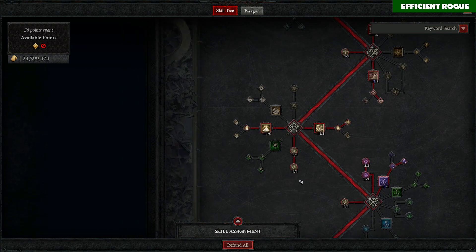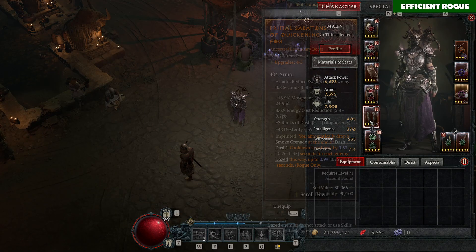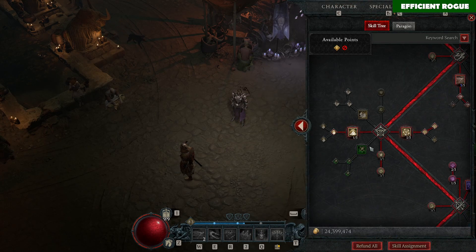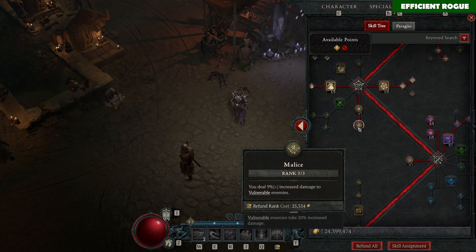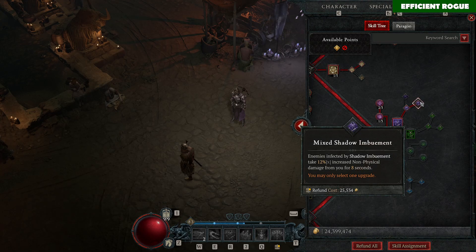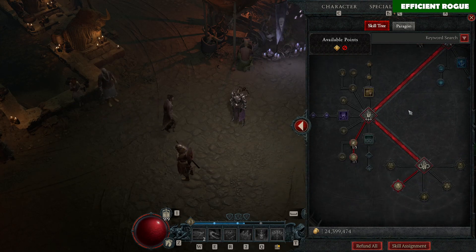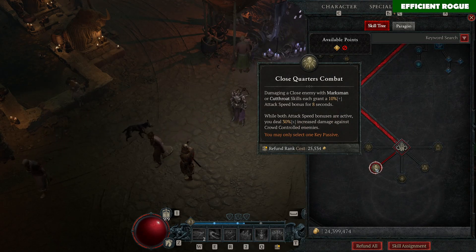We also take the Smoke Grenade skill — take Enhanced Smoke Grenade just for the 20% damage bonus from the Quickening Fog aspect, so Smoke Grenade casts automatically with your Dash. Then take Countering Dark Shroud for more critical strike chance. You want to maximize damage by putting all available points into the passives, including Precision for critical strike. Then max out Shadow Imbuement, take Mixed Shadow Imbuement for more damage, and two points in Consuming Shadows is enough for resource management.